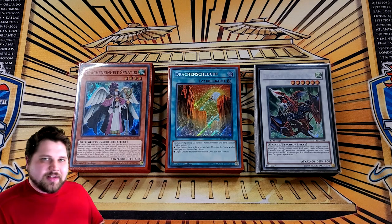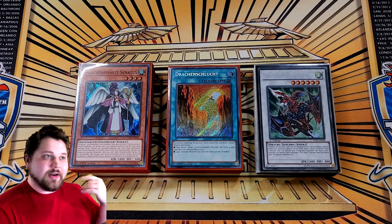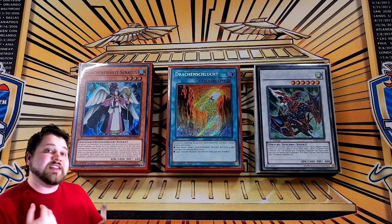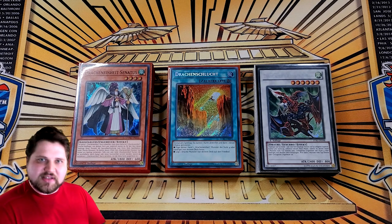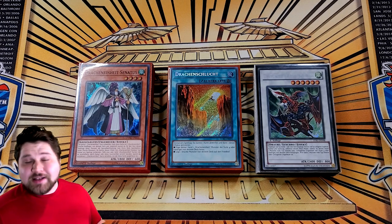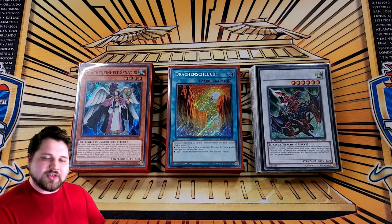Anyway, this is not a deck list with the new support, because that comes out in April and I'll be covering that in detail when we get to it. What this is is a deck profile for a new card that we got in Blazing Vortex — which I'm pretty sure you know what it is. It's Pot of Prosperity, which significantly boosts the deck's consistency to a level that makes it better overall in many areas.